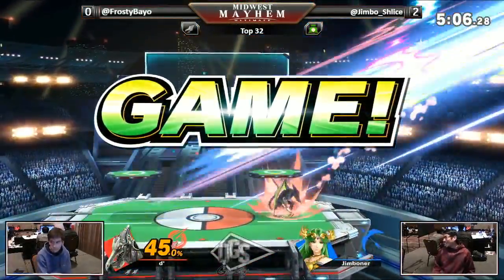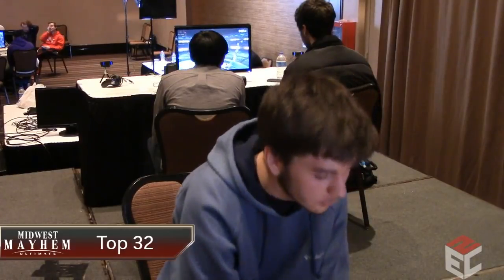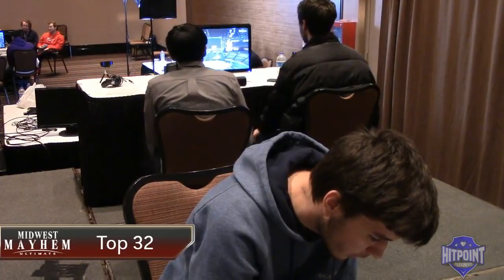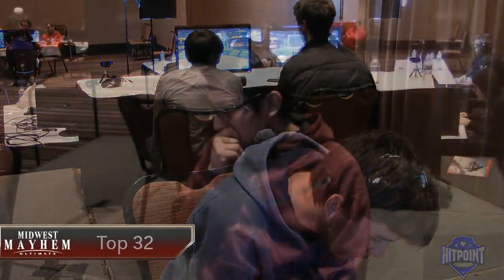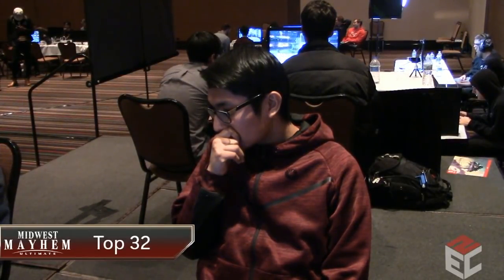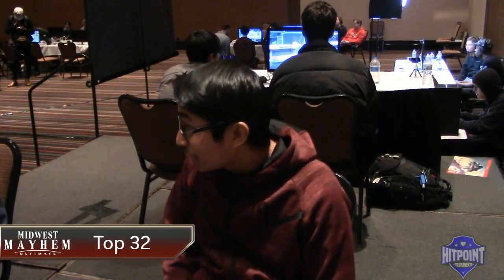Let me tell you about Ridley's F-smash — that move has so much knockback growth. That is the fuego, the entire Chipotle burrito at once. Jimmy's going to be running somewhere after this. As soon as Ridley got that down B, that was insane, absolutely nuts. But here's the problem: Frosty is down two games.